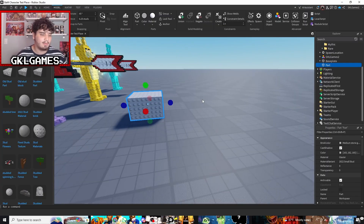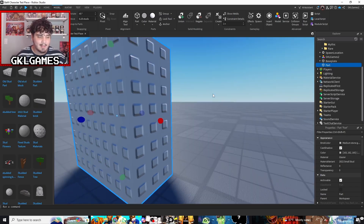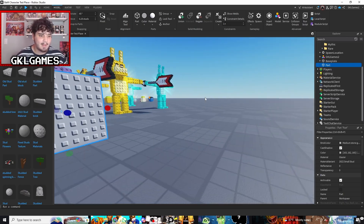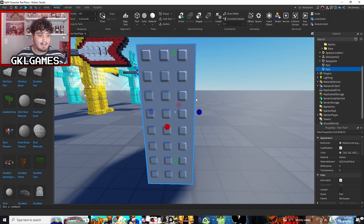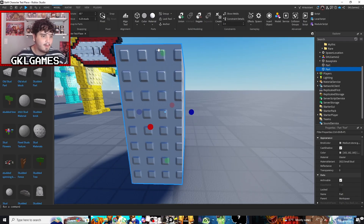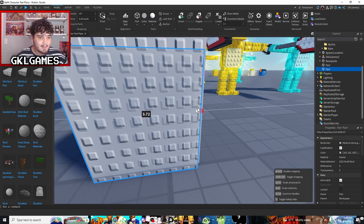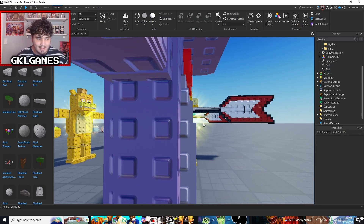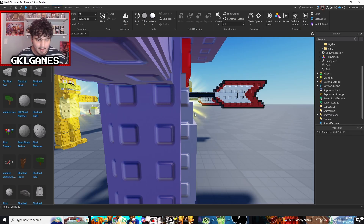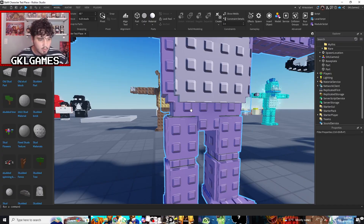Starting off with the base of the body — I'm not going to build an actual full character, just something simple — one key thing about this art style is that you need lots and lots of little details. What I mean is, let's say this is my character's body: I need to add some depth. I need to add details to make the model look better, so maybe I pull this part forward, move this one down, move it a little bit to the side, and there you go — we already have a little chest.